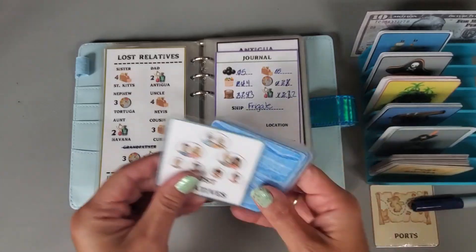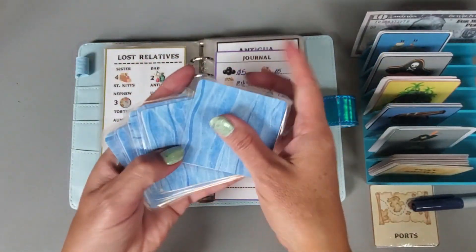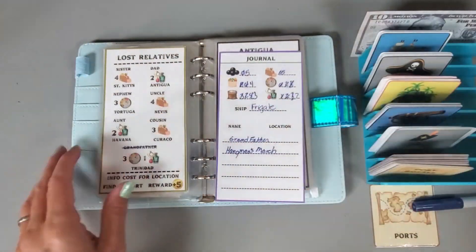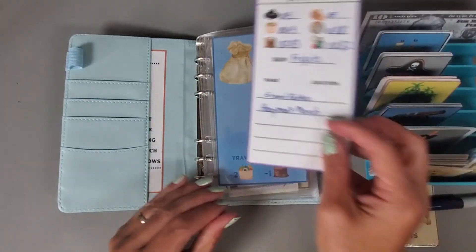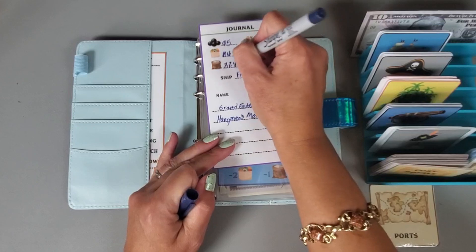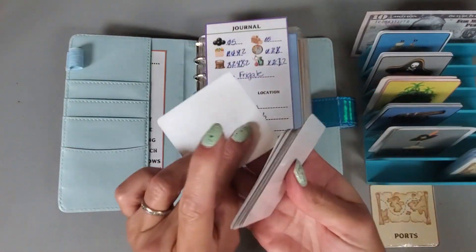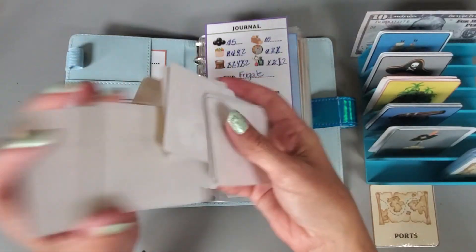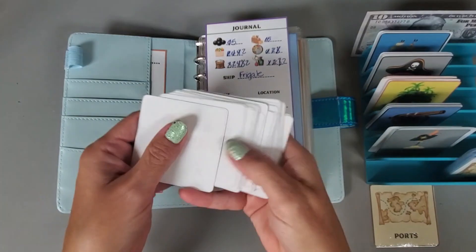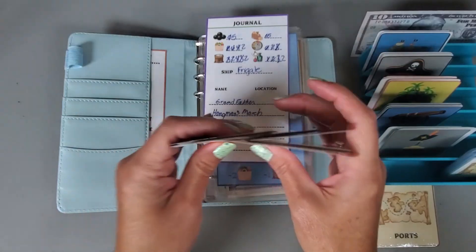Let's go ahead and shuffle up again. That will cost us two of these goods, so that puts us down to two goods and one sugar. Let's see which port we're going to go to this time - it'd be fun if we went to Trinidad. We drew Saint Martin.